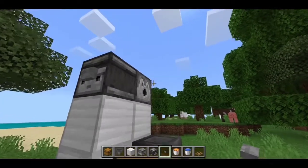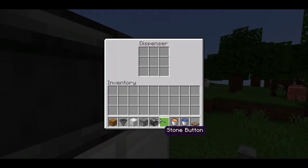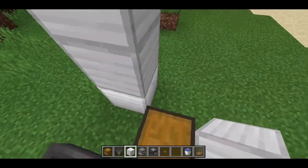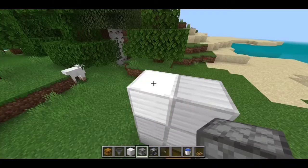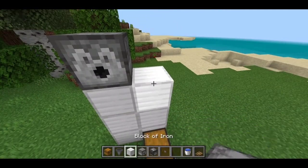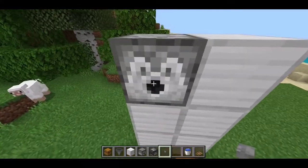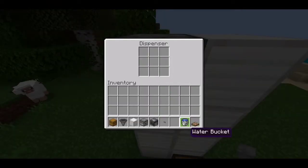Place a button on this observer, then fill this dispenser with a bucket of lava. On the right side, place three blocks going up and another three blocks going upwards, then place a dispenser facing this direction, a block right there, place a button over here, and fill this dispenser with a bucket of water.